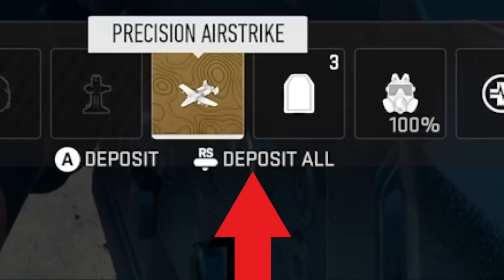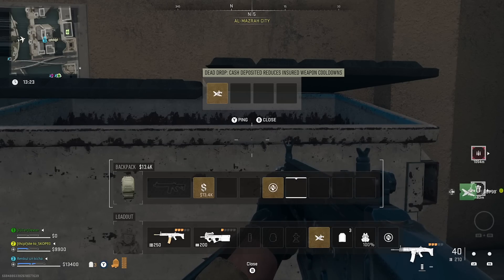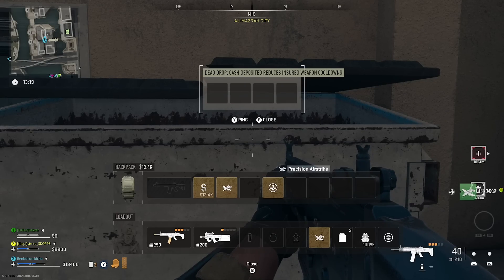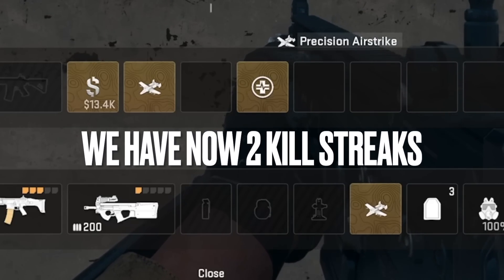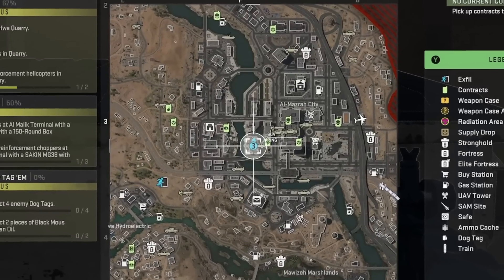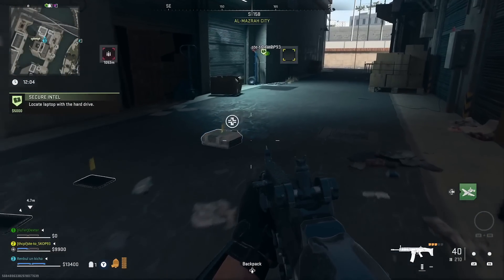You can store loot at dead drops, but what you want to do is deposit all. Even if you have maybe one killstreak or maybe one self-revive, press deposit all — and boom, you have duplicated the item you were trying to get. It's absolutely insane. I'm using this dead drop most of the time.